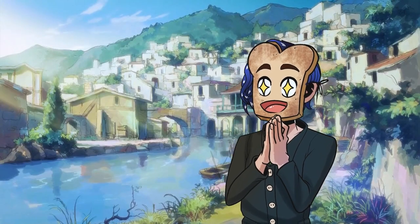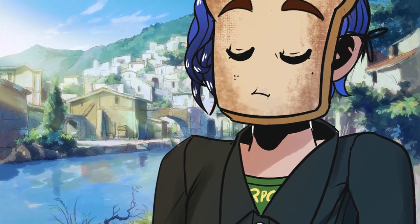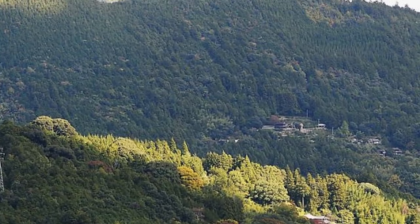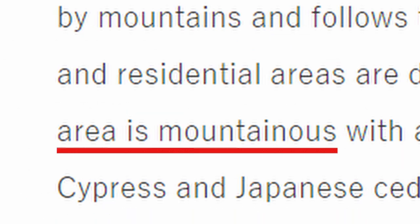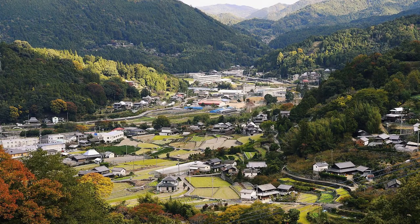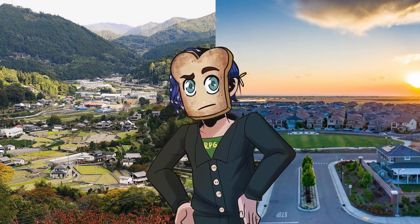Again, this is good advice but the sentence about needing more elevation doesn't provide enough context to be helpful on its own. In order to actually figure out how to achieve this, let's once again look to the real world. This is a picture of Kamiyama from the Tokushima Prefecture in Japan. The most important thing to notice right away is how many mountains surround the area. On the town's website, it states that 83% of the town's area is mountainous. This is an incredibly important thing to consider for your own game's towns. A town situated in the mountains is going to have very different and more varied terrain than one situated on a flat plain such as this segment of California City. The distinction between these two areas needs to be apparent in your game's maps as well.